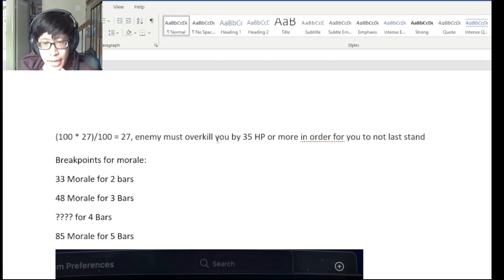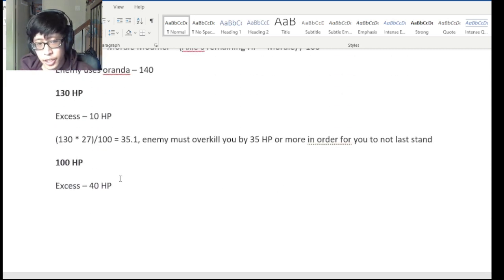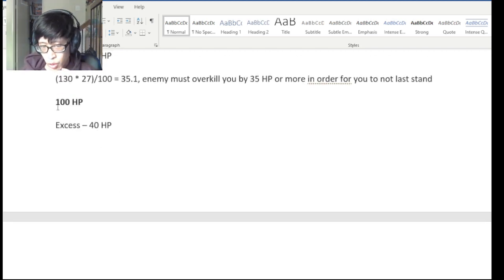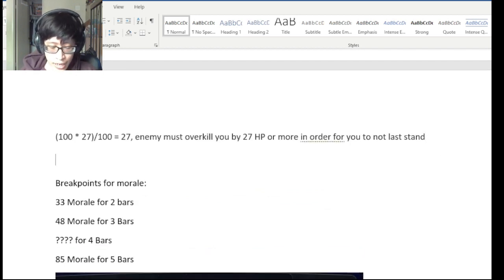So since the overkill (40) exceeds the morale modifier (27), the enemy will get a clean kill. At 100 HP, you're not going to enter last stand. You have to account for both the amount you're being overkilled by and how much HP you have remaining.